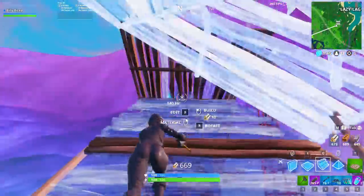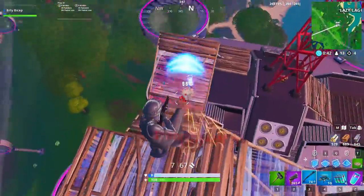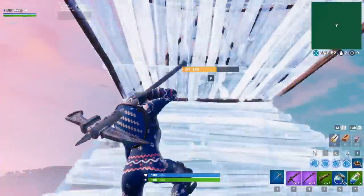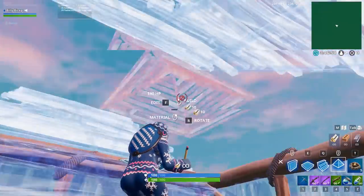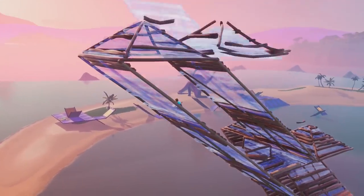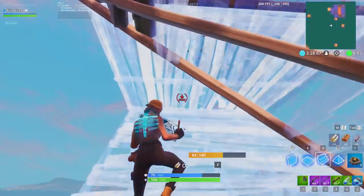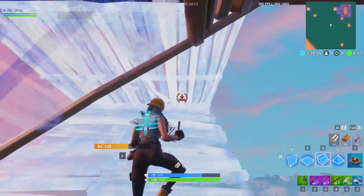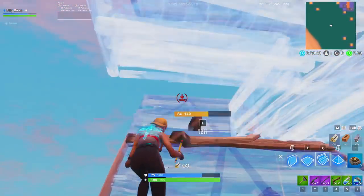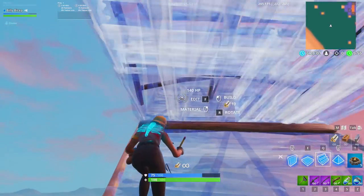Try not to start a build fight with a cone jump — it can be predictable. It's better to cone jump out of previous builds and edits. As you double ramp from low ground, you might need to turn left or right. A great way to do that is by placing cones above your top ramp and connecting ramps to those cones. Place a floor and bottom ramp as you make the turn, then edit through the floor. Since this turn keeps you in a double ramp, it can be easily chained into double edits, cone jumps, or the Connor Classic.